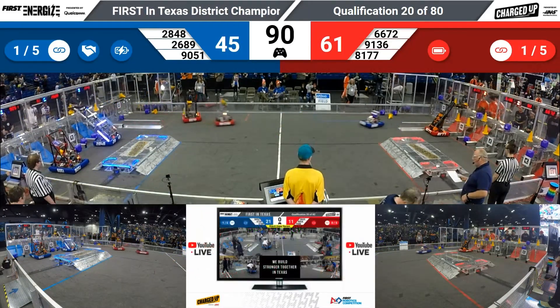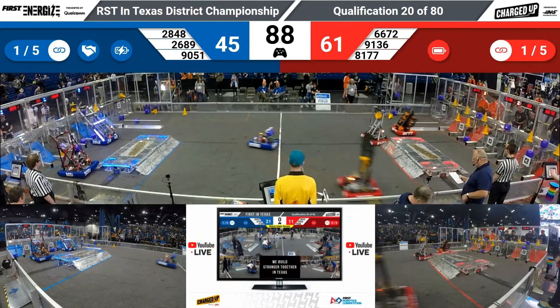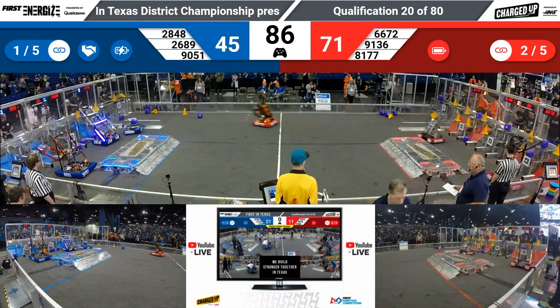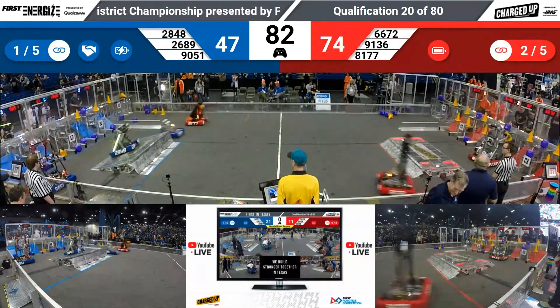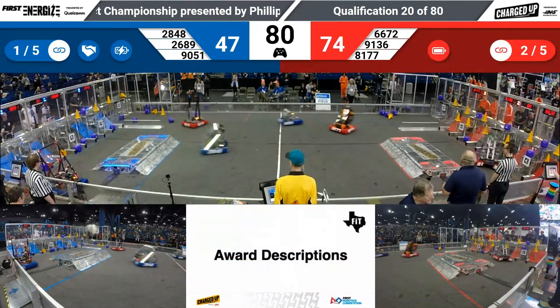90, 51 ready to score another cube for the blue alliance. That's Symbiosis trying to reach up — and they scored it low. 91, 36 for the red alliance, scoring a cone as well. That's Rampage.